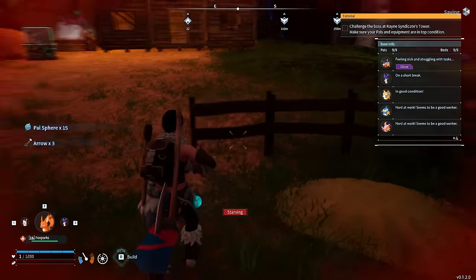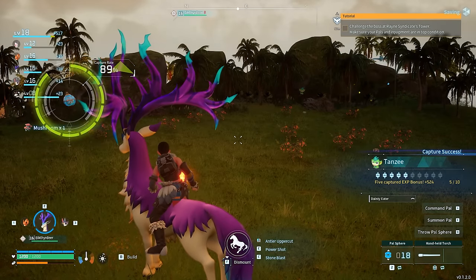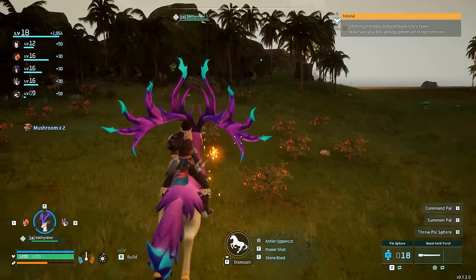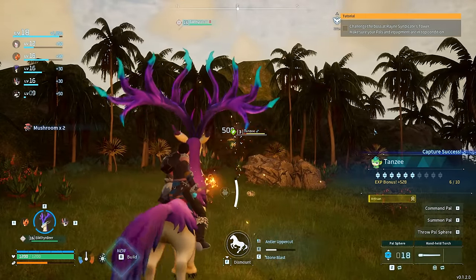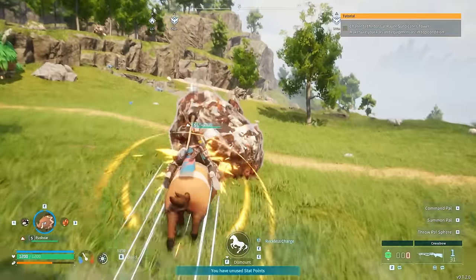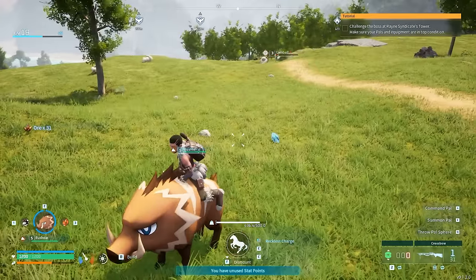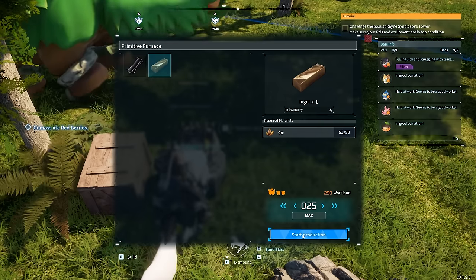These PAL Spheres are only good for low-level PALs, but there are still plenty of low-level PALs we haven't captured yet. So it's time to go back out into the wild and capture tons more. We're going to start with some Tanzees — four more we can capture for bonus XP. We're also going to get on our Rushroar and start mining some ores, because we now need tons of metal in order to advance our base and make more mid-tier structures. It's time to smelt some ingots.